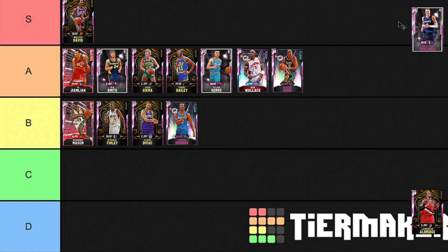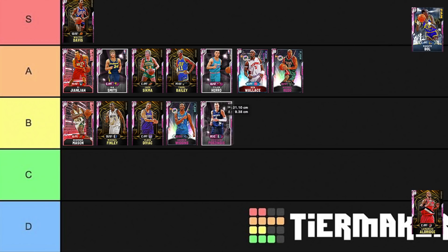Then we have got Kristaps Porzingis. I'm going to put him in B tier. There's something about KP I don't really like this year, and as far as I know he doesn't have Clamps. Actually, if he doesn't have Clamps I might put him in a lower tier — actually no, I'll keep him in B tier because you can hide him at center a lot of times. Looking at his card stats right now, yeah he doesn't have Clamps, but he's basically a solid card that can shoot the lights out. I actually prefer his release without Half Quick Draw and with Gold Quick Draw.